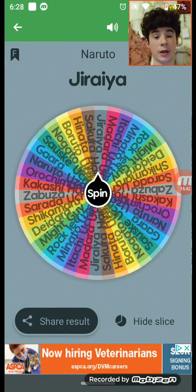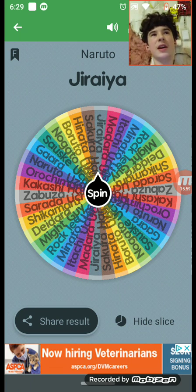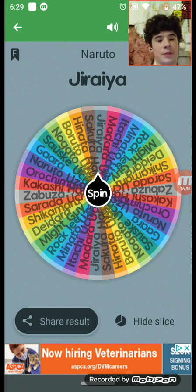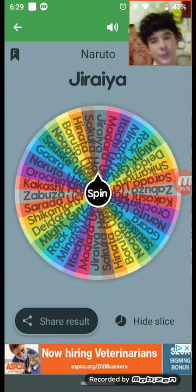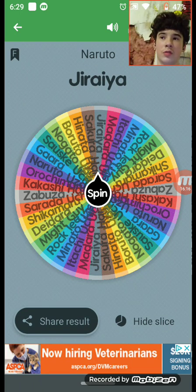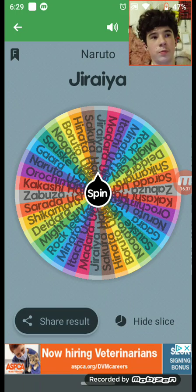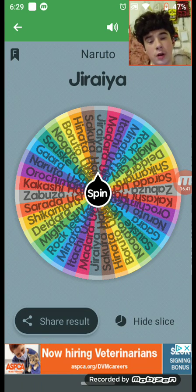Next is Jiraiya. After Minato died, Jiraiya was basically Naruto's father figure. He is a sage — the Toad Sage — or as Naruto likes to call him, the Pervy Sage, because he's a novelist who writes about girls, which is pretty weird. He's like the Mineta of Naruto. Jiraiya basically taught Naruto everything he knows, up to where Naruto becomes the Seventh Hokage. Jiraiya raised Naruto for most of his life because Minato died when Naruto was little.